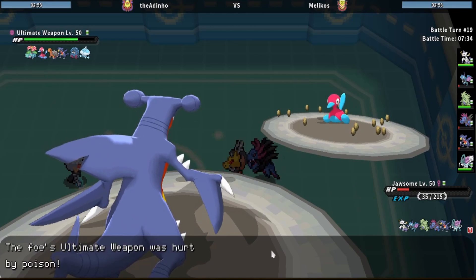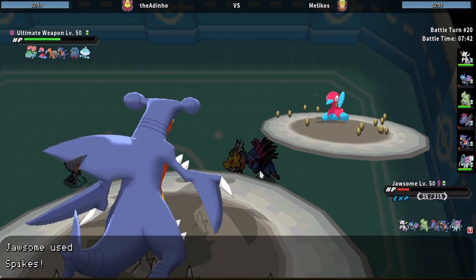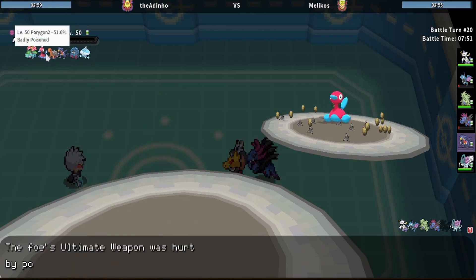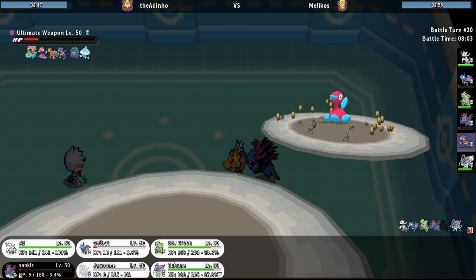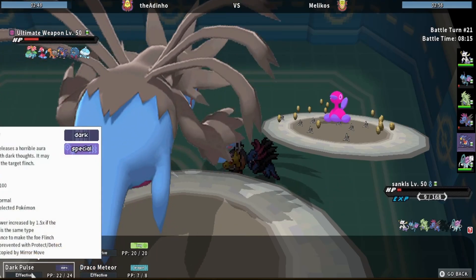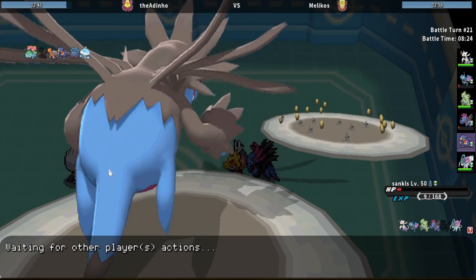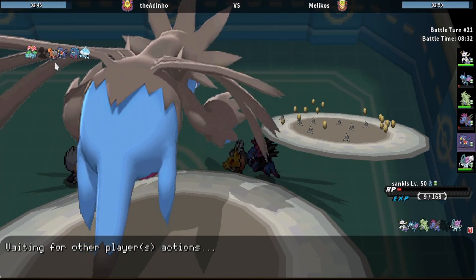I'm gonna Stealth Rock — I shouldn't die to Ice Beam, and then I should be able to get off a Spike as well. I don't think U-turn is gonna be enough to knock him out from there, so I need something that threatens him. I just need to get things in that pressure the Torkoal. Assuming Garchomp comes in, because he cannot go Torkoal first without me getting a Dark Pulse kill.